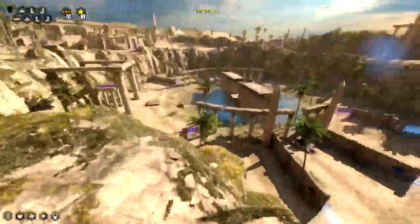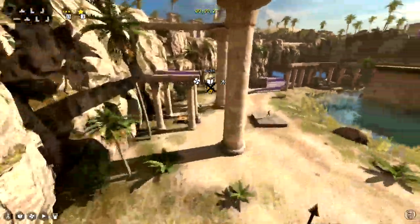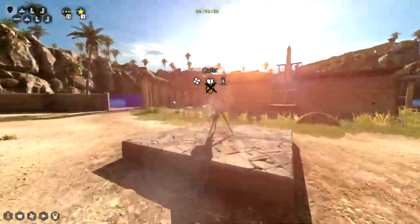Today we're playing the Talos Principle, Road to Gehenna DLC. The goal of these puzzles is to flip a lever — the hard part is getting there. This puzzle is called Crater. It's in a big crater.